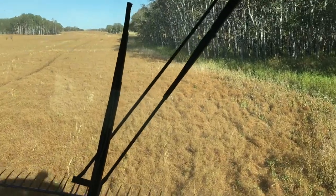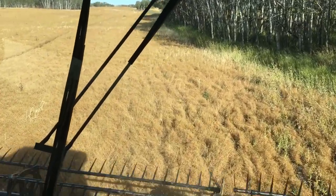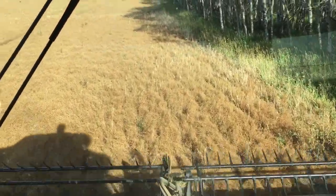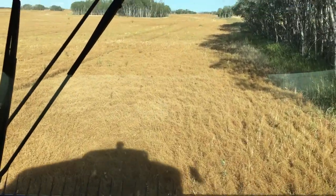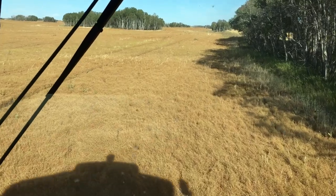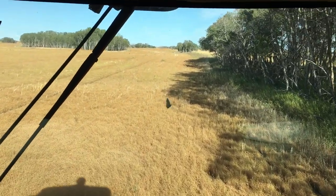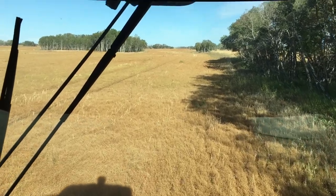On our last field — the lentils, our last half section — probably our cleanest lentils. There's a little bit of thistles along the edge, which is common. Harvest is clicking along here, and this will make a thousand acres done of lentils. We've done part of a half section of wheat already — the yield is a little down, but all things considered pretty good.